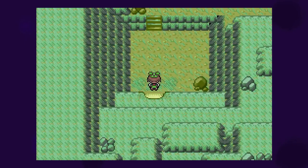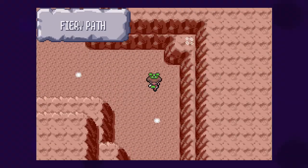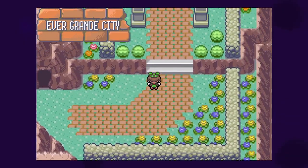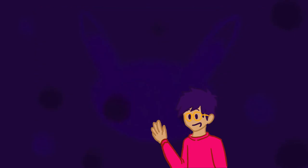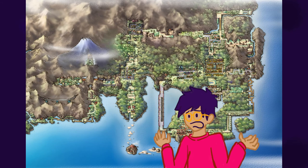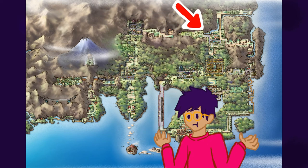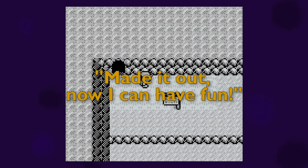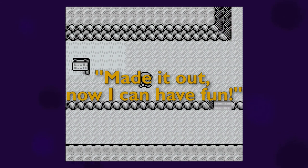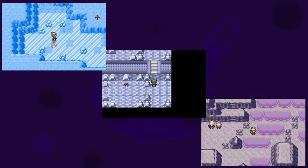Almost any other time the game forces you to enter a cave, you walk 10 feet in, have some plot, maybe a battle, and then you're out of there. And aside from Victory Road, you're never required to wander through a large cave to get from point A to point B. This just makes sense from a world-building standpoint — why does the infrastructure of the Pokemon region force people to travel through caves? A normal citizen of Pewter City should not have to travel through Mount Moon to go to Cerulean City. Meteor Falls, Mount Pyre, and Shoal Cave are all massive dungeons that you take on as a challenge to yourself.